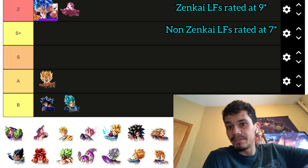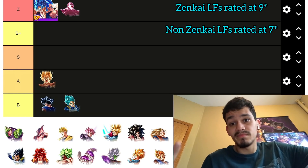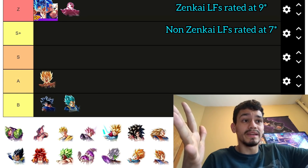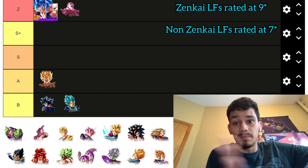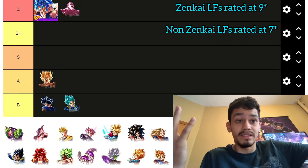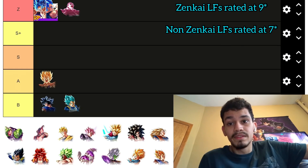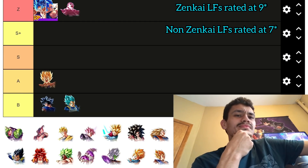Super Saiyan Blue Vegeta will obviously change in a few days when he gets his Zenkai. Hopefully they don't awaken his platinum because it's already very good — it's 8% pure offense, effectively double offenses. 24% pure offense is really strong, so we'll see what more they can give this guy.